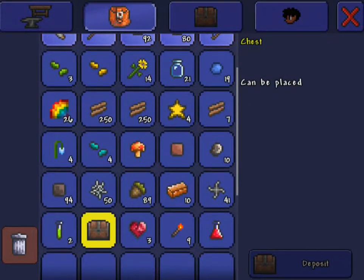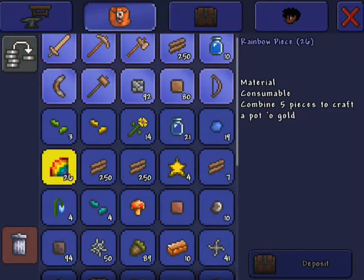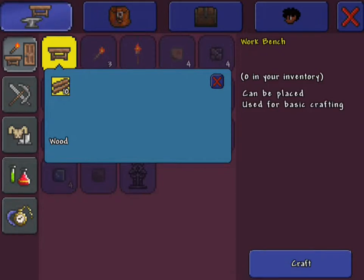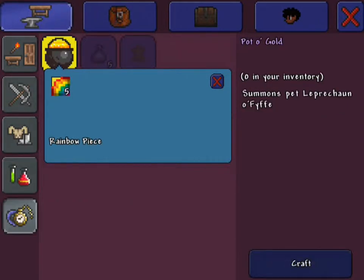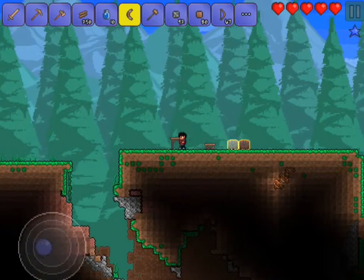I found a chest, did a little bit of exploring, and found a few cool things. I found these little rainbow pieces. Combine pine pieces to find a pot of gold - well, that's pretty cool. We should actually try that out right now. Pot of gold - let's craft one of those and see what it does. Summons a pet leprechaun - oh, that's actually pretty cool. We'll definitely have to try that out later.